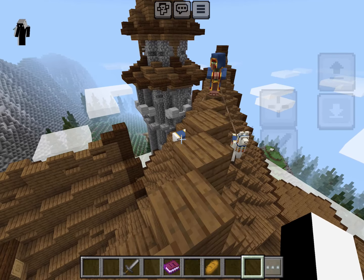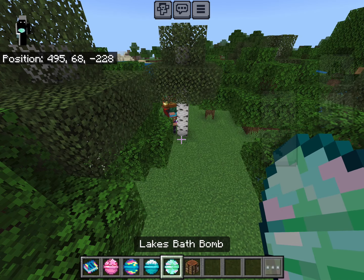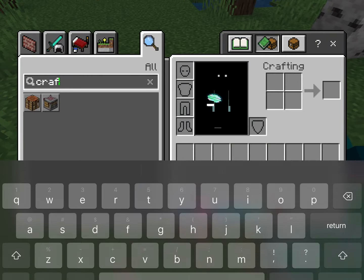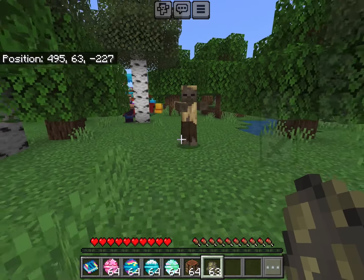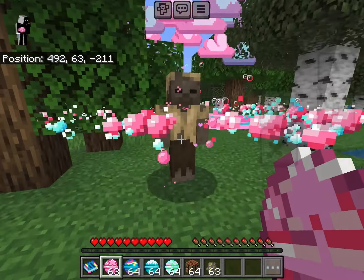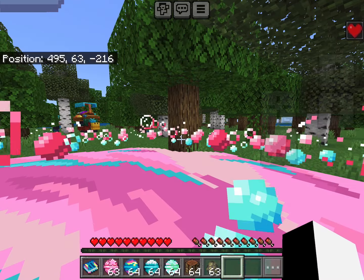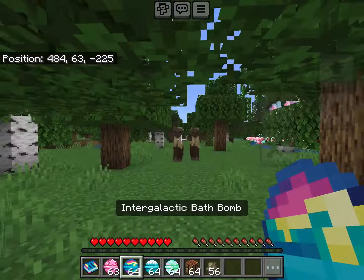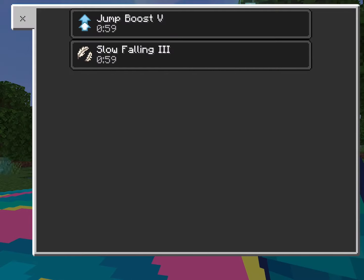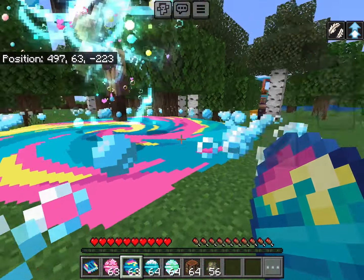For the final mod, it's the Bath Bombs mod — highly recommended for bath bomb enthusiasts. It gives you four different types of bath bombs with different abilities. They all share a common ability: pacifying any hostile mobs. For example, if I throw the Twilight one at a husk, boom — they become completely pacified and neutral. It also gives Regeneration III. The Intergalactic bath bomb makes mobs levitate, and when you step into the area you get Jump Boost V and Slow Falling III so you take no damage. These effects last about a minute.